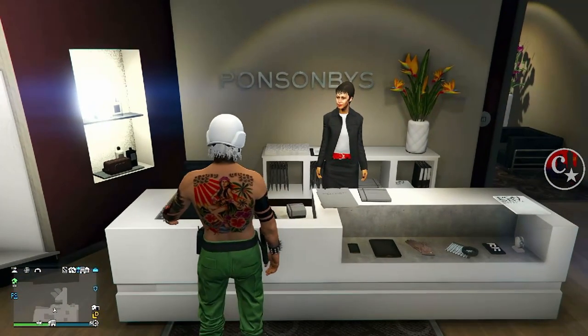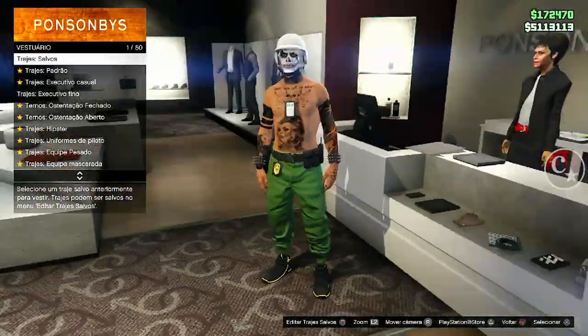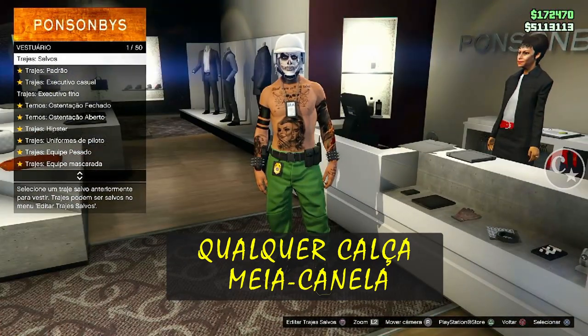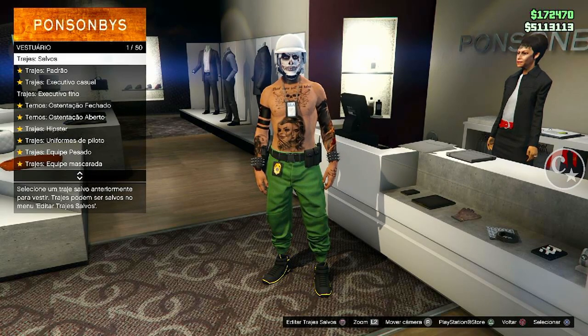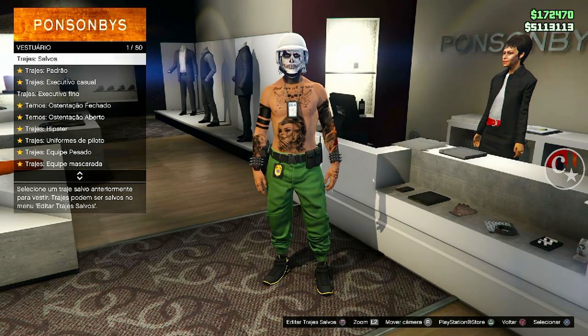É simples, porém tem que prestar atenção. Primeiro requisito: vamos necessitar de ter qualquer calça meia canela original. Pode ser aquela que a gente pega do chefe, a bege — dá para fazer. Mas tem que ser uma calça meia canela original para a gente estar passando as texturas.